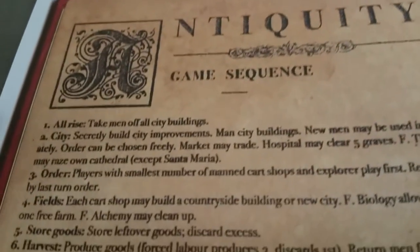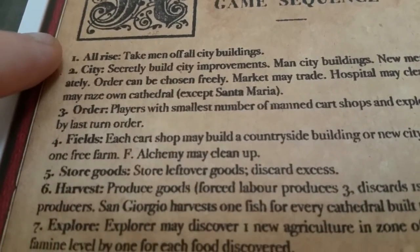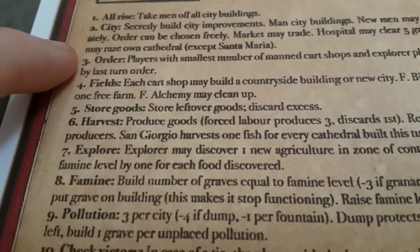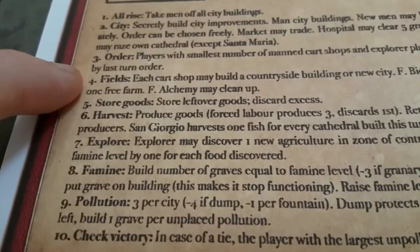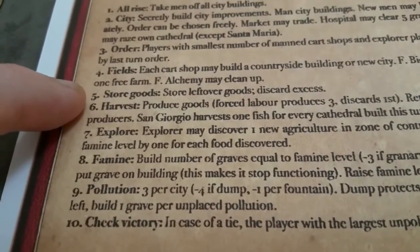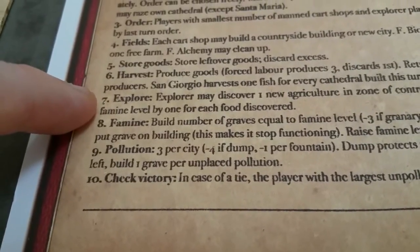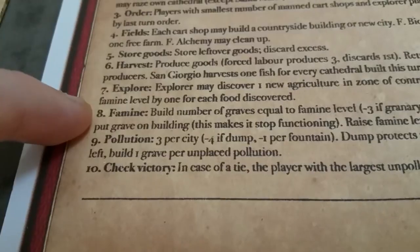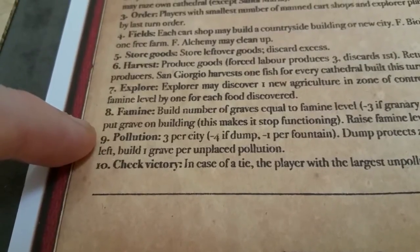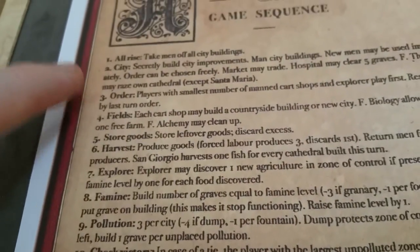Let's cover the sequence of play in detail. At a high level, each round is played in ten phases: everyone gets their workers back off buildings; we build new buildings in our city and man those buildings; we reset turn order; we take our manned carts out into the countryside and interact with the land; we store remaining goods or discard if we don't have storage; we harvest based on all producers out on the land; we can explore with a manned explorer building; during the famine phase we get graves based on the famine level; during the pollution phase we add pollution based on the number of cities; and finally we check for victory. Then each round is repeated.